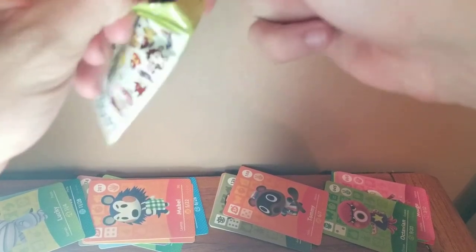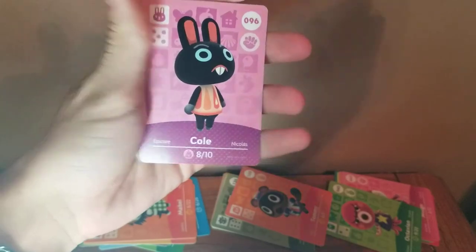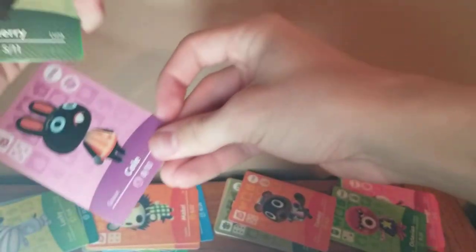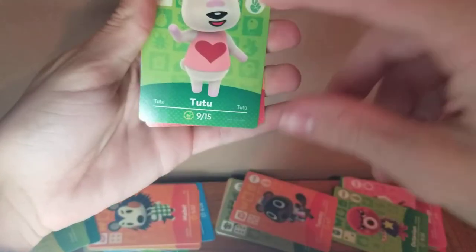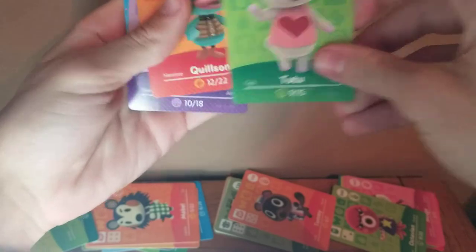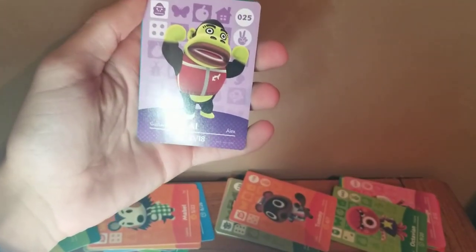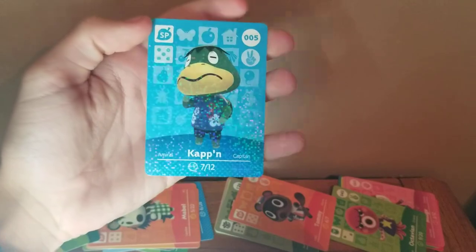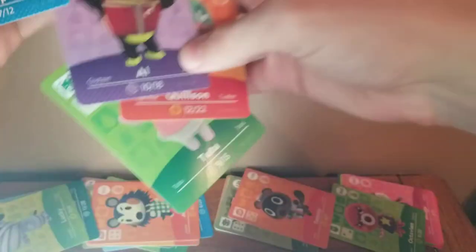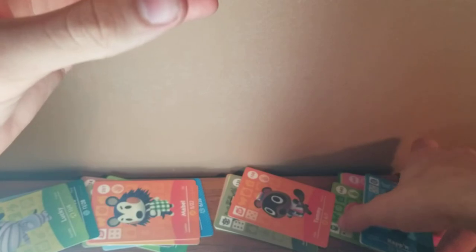Here we go with another series one pack. Starting off we got Cole — what in the world? That is not a good one. Cherry — she's a cool Halloween villager with a spiderweb look, so that's kind of cool. Tutu — I've never heard of her, she's a little polar bear. Quilson, then Al — I've had him before on my island and he's one of the worst villagers in the game. And Capp'n — another rumored update for Animal Crossing: New Horizons. I love the blue color. My favorite in this pack is probably Cherry.